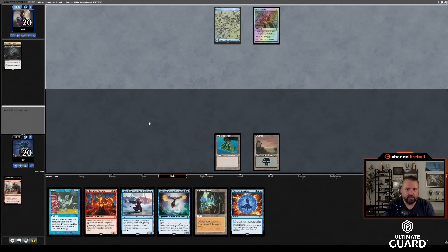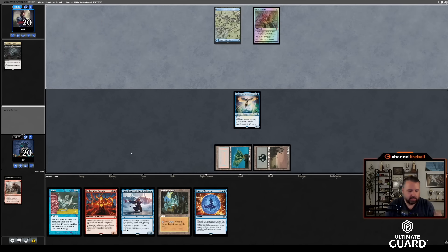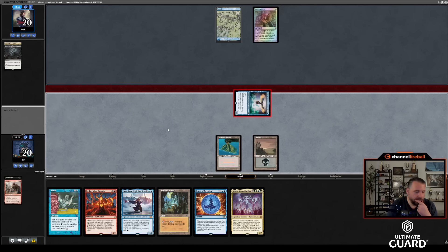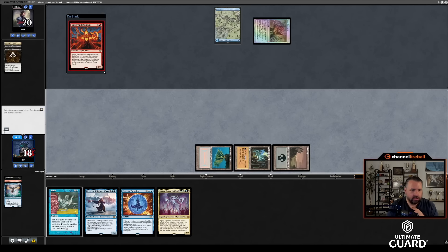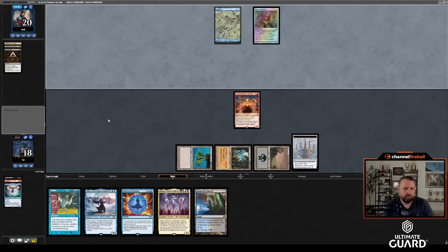I might force this. I can go Malcolm into Emberwild Captain — a pretty nice sequence. If he counters it, I'll just let that happen. I'll attack first though. Oh, there's Atroxa! Sending with Malcolm. Isaac was thinking about playing something and now he goes ahead — Cut Down. I'm just going to play Emberwild Captain here. Getting this out is a lot better than Atroxa, which just draws cards and I have no way to reanimate anymore.